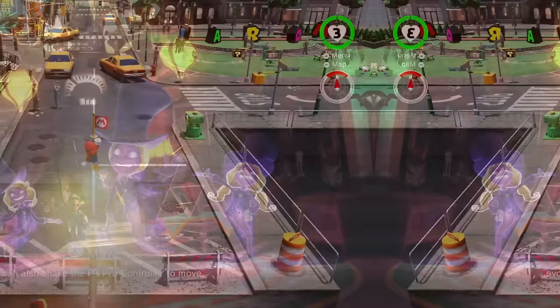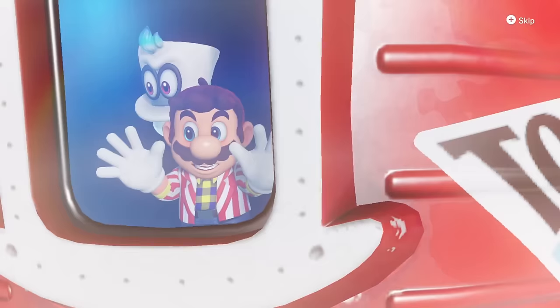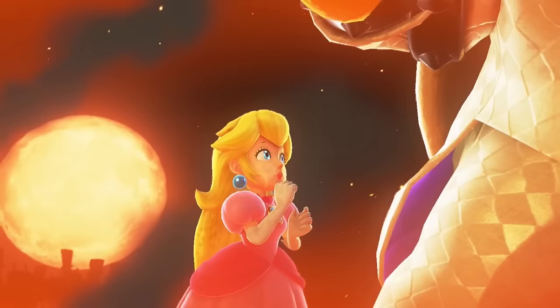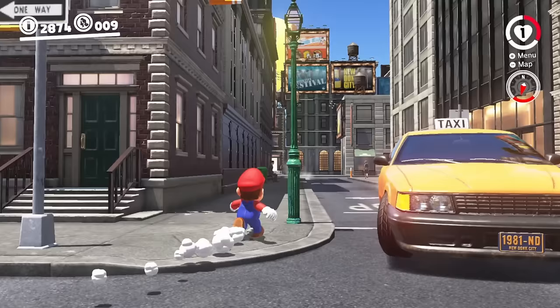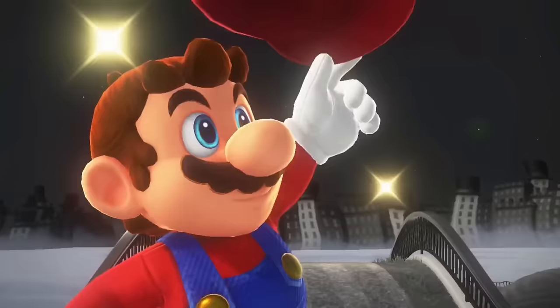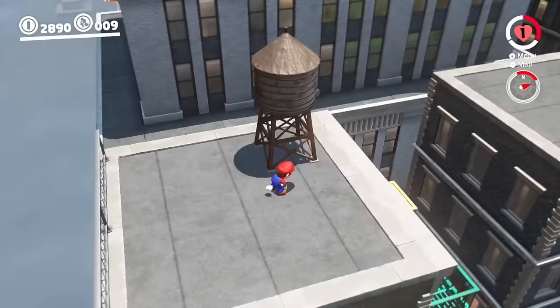Super Mario Odyssey is a return to the sandbox-style gameplay from Super Mario Sunshine and 64. The goal of the game is to collect Power Moons, a power source that allows you to journey to farther kingdoms and progress through the game. Throughout the adventure, you'll visit various locations that Bowser was previously at, as he caused chaos by stealing items from these places for his wedding with Princess Peach. You'll go from the shivering desert of the Sand Kingdom to the sprawling city of the Metro Kingdom. The game feels really fun to control. All of Mario's signature moves are here, but you've also got a few new ones. The major new mechanic is Cappy — Mario's classic hat, but now alive. You can throw Cappy to interact with the world and even jump on him, which makes for some cool maneuvers.